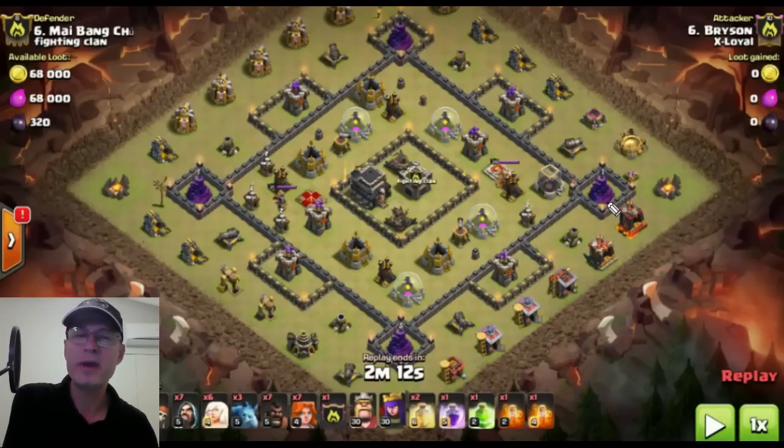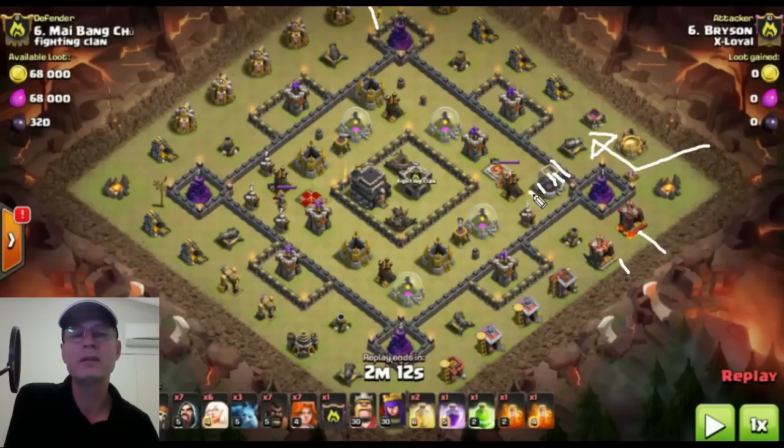What you need to do is create a wide funnel and be patient in doing it. Bryce is going to drop a Queen on this side and path it that way with some minions on the hut, then have some bowlers come up on this side. Once the Queen takes out this section, you'll notice this air defense is butted hard up against the dark elixir storage. With that wall and the three-tile spacing, the air defense is four tiles away — and the Queen can actually get it. The Queen's range is five tiles, so by butting it up here, once the Queen gets onto this wall, she can take out this air defense.